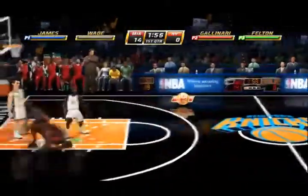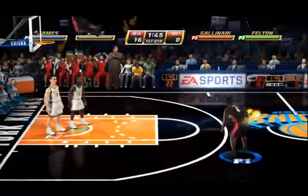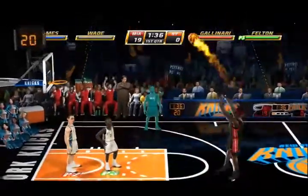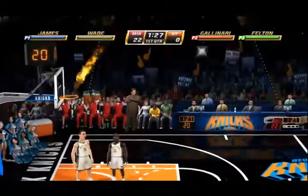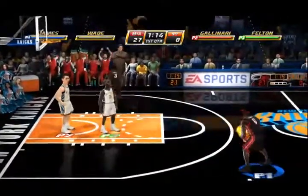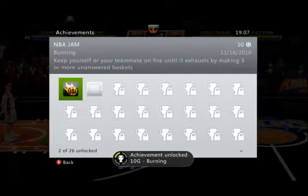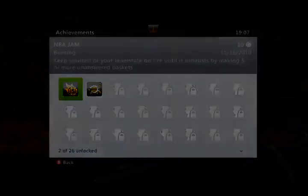The first achievement we're going for is Burning. You need to become on fire and maintain that status to the full extent. To get on fire, you need to make three shots in a row. I'm LeBron James here — I'm just stealing the ball from the AI and scoring three in a row. The ball becomes engulfed in flames and your shot percentage goes up, making you hit almost every shot. In order to get this achievement, while on fire you have to make five shots. Any shot will do — you can dunk or shoot threes — but make sure LeBron James takes all the shots. If you pass it off to the AI and he makes a shot, it doesn't count toward your achievement. So get three buckets in a row to become on fire, then make five consecutive baskets to get the achievement. Pretty simple.